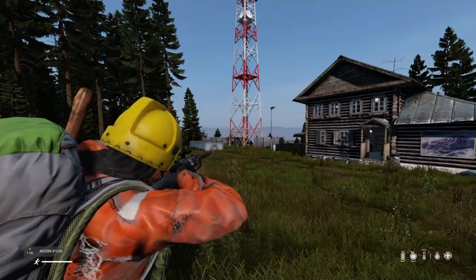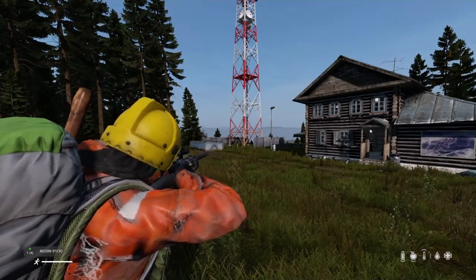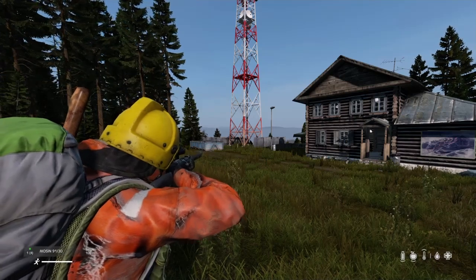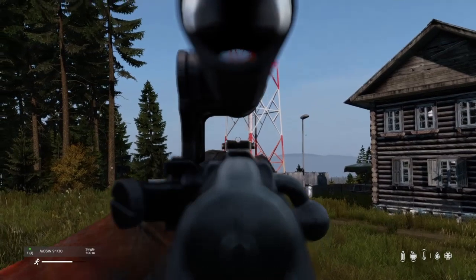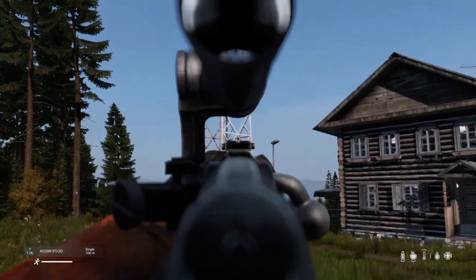The way that you do that in DayZ on console is you click in your right thumbstick — click the right stick in — and then you'll aim down sight.